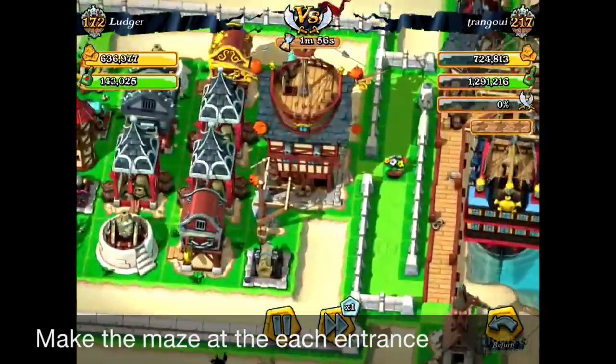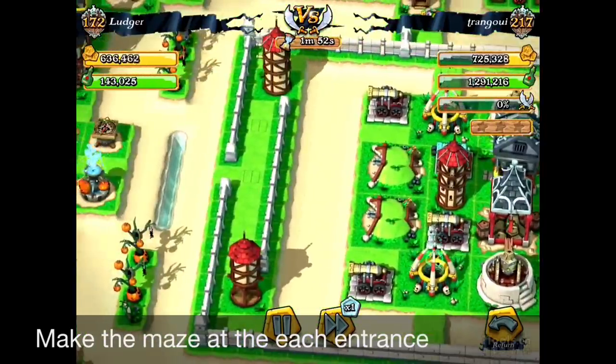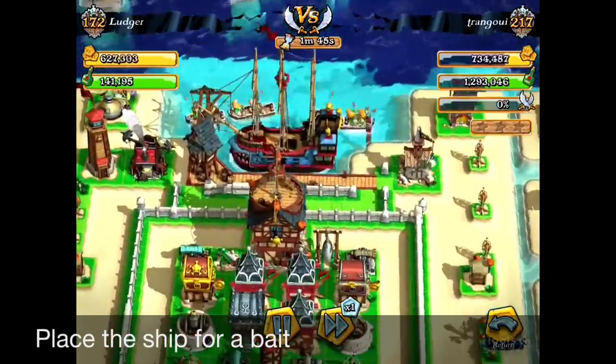First, try to make two entrances at the south and one at the north, and try to make this kind of fence to form a maze. And at the maze, try to hide a lot of traps. So now the enemy is attacking from the north side.